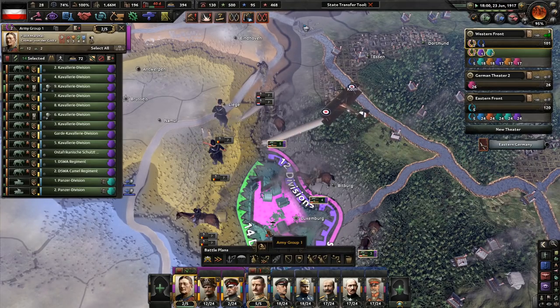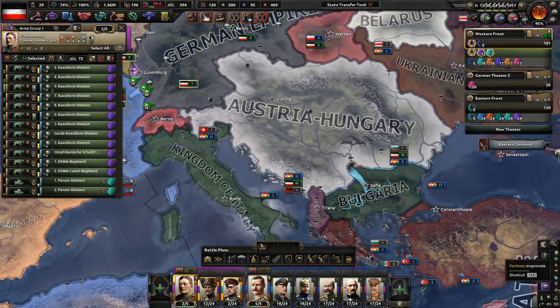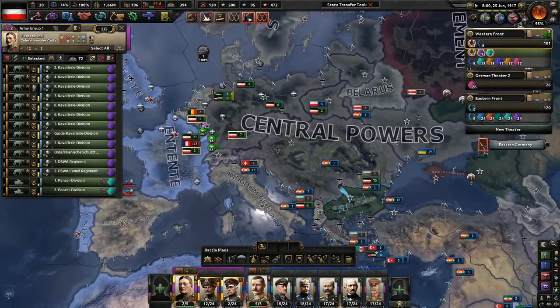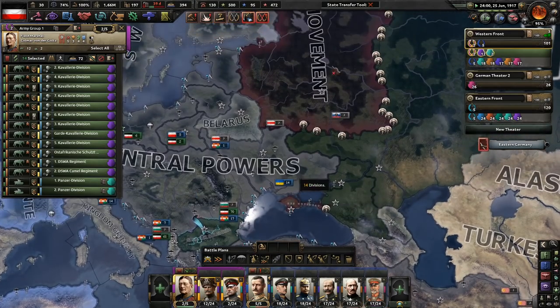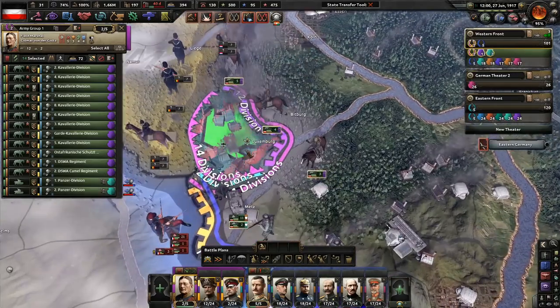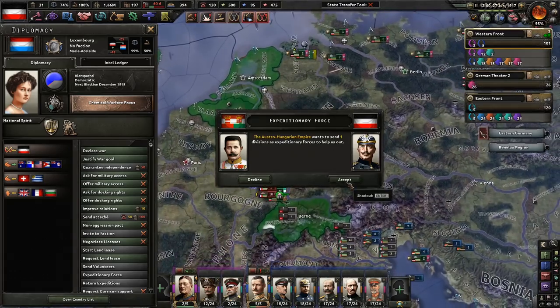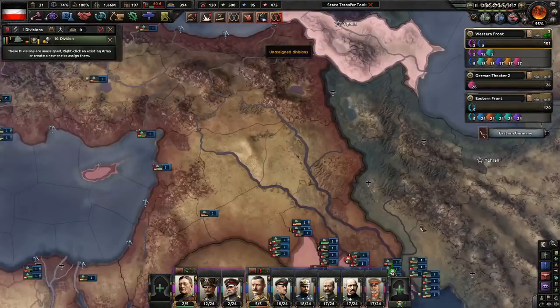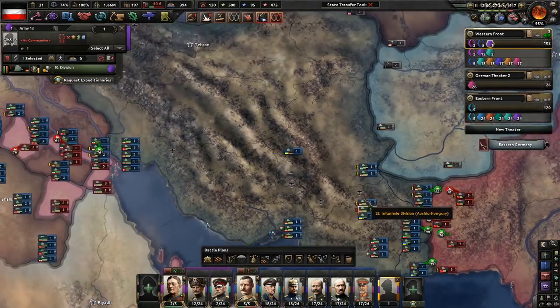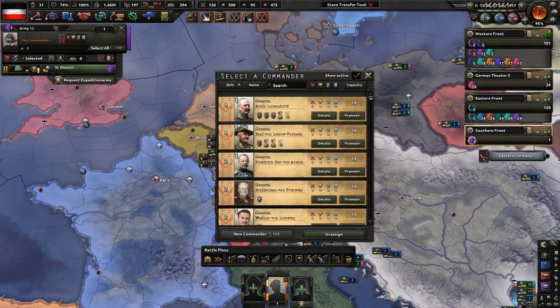You guys stop training. Albania might be good to take out. Let the Russians and the Reds kill each other off — we don't care. Actually, before we do that, I'll accept that division. Why are you all the way down there? Southern Front — we're going to need to defend this area.